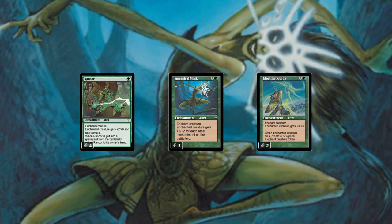We've also got two copies of Elephant Guide, tried and true in the Stompy archetype. It gives the enchanted creature plus three plus three, and when the enchanted creature dies, we create a 3-3 elephant token to keep the pressure on. Ancestral Mask in particular is going to be extremely powerful in this deck and will allow us to finish games out of nowhere.